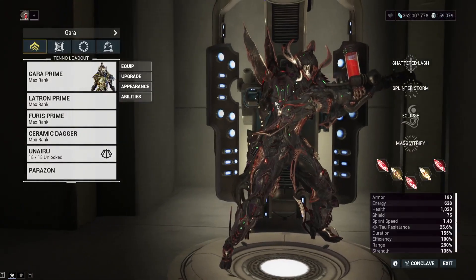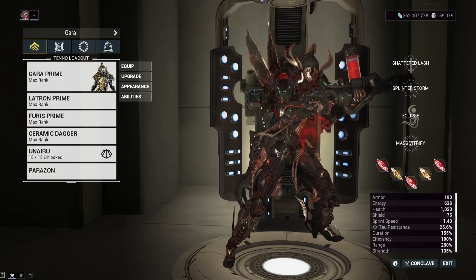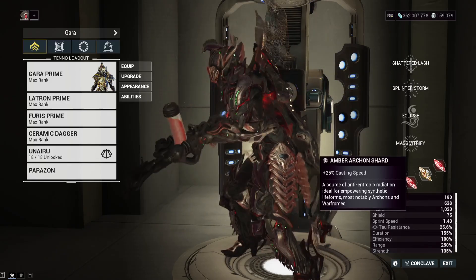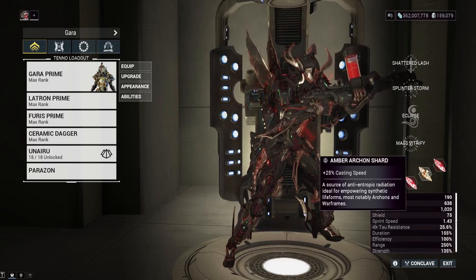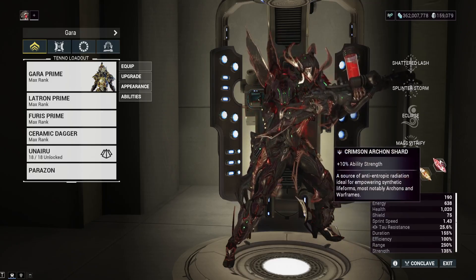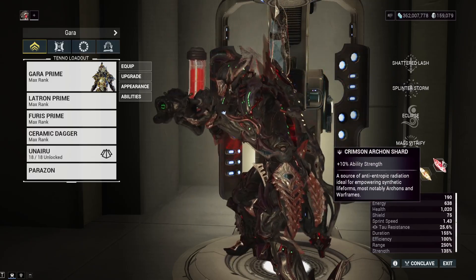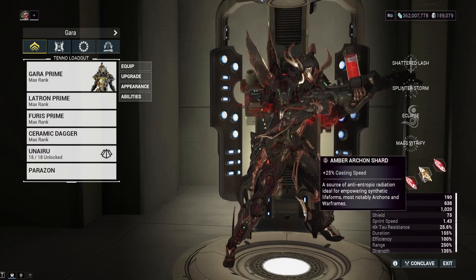Let's start with the Archon Shards. We've got two casting speed Archon Shards — if you have Tau Shards go for those since they're stronger, but I'm keeping these videos accessible for late-game builds so we're running normal Shards. We've also got three ability power strength Shards. With Tau versions you'd get a good 15% extra power strength, and Tau casting shards mean faster ability casts.